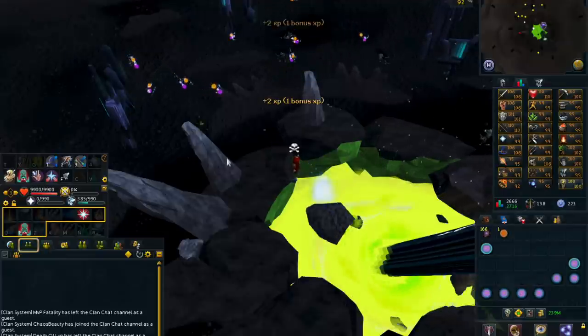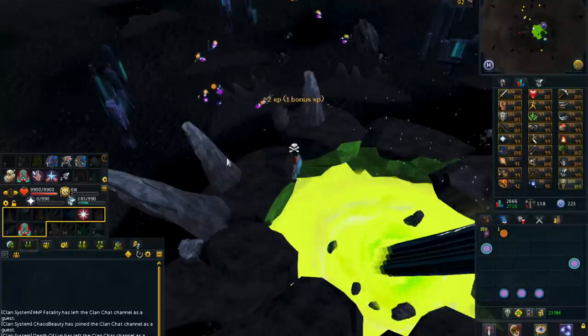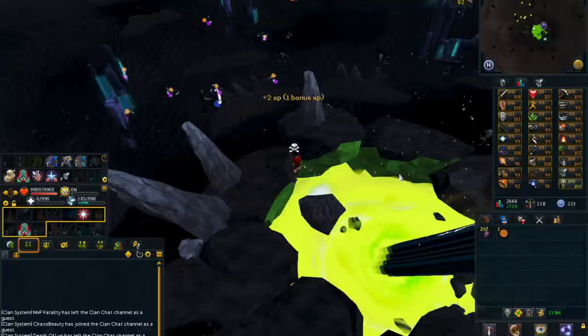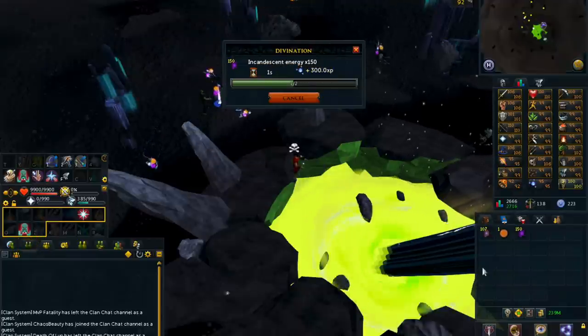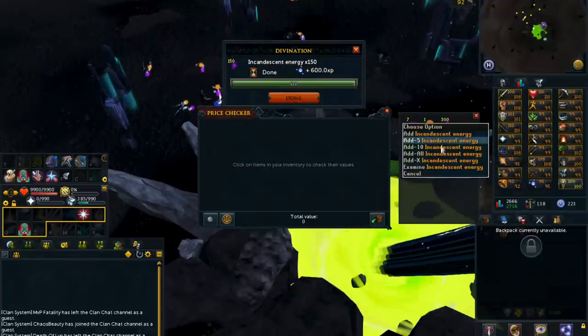You cannot sell Cursed Energy on the Grand Exchange, so you will need to convert it to Incandescent Energy, or you can go on the forums and trade it to someone. It is selling for around 280 GP each, although you can just transmute it into Incandescent Energy.